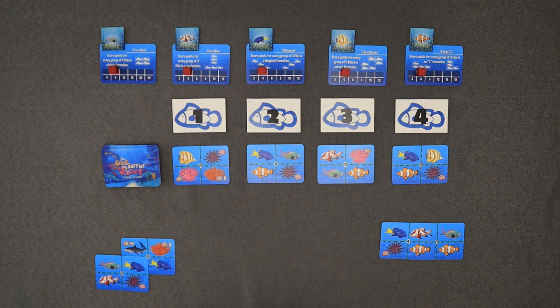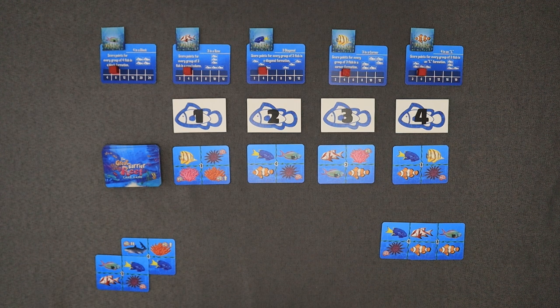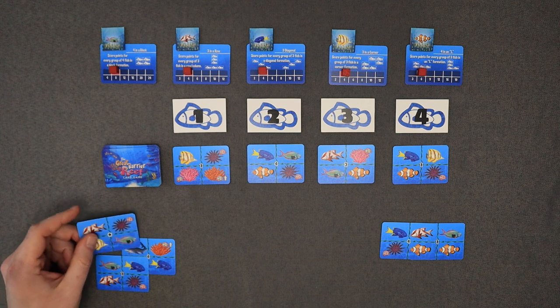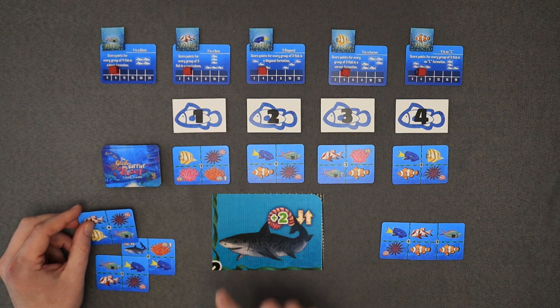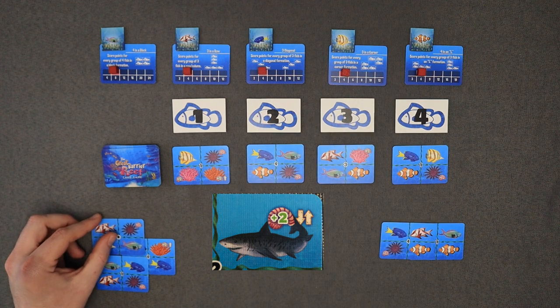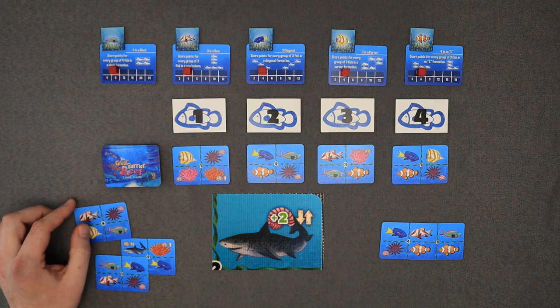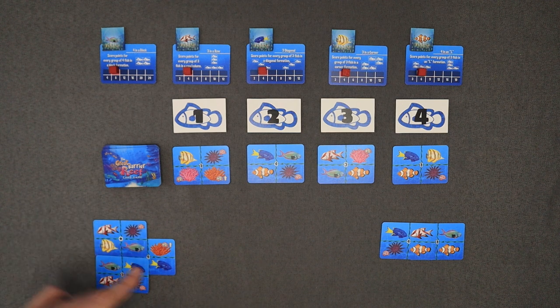Right now I don't have a whole lot going on for me, so I think I'm going to try to go ahead and start getting four in a block. If I play this three, that isn't really going to help me with what I need. I think I'm going to play this card here, which is going to cover up a shark. When you cover up a shark, you're going to move up one of these score markers and then down on another one. The sharks are going to be worth two points at the end of the game, so that's something to really think about. Do I want to cover that up and lose those two points?